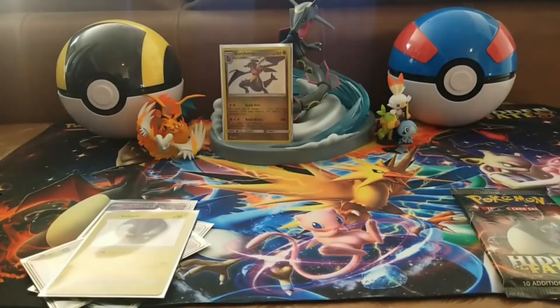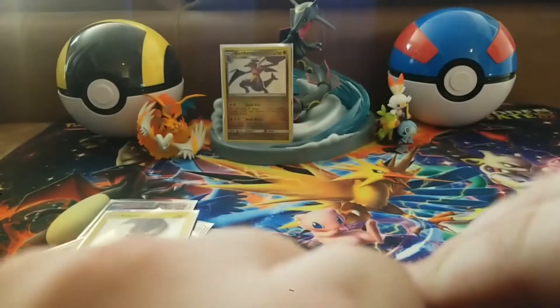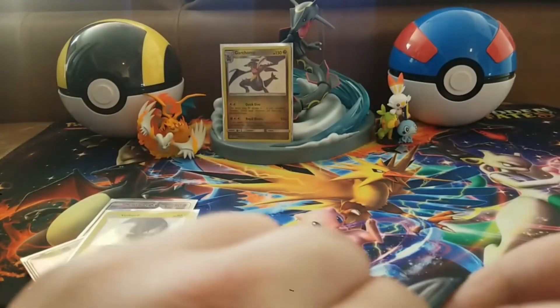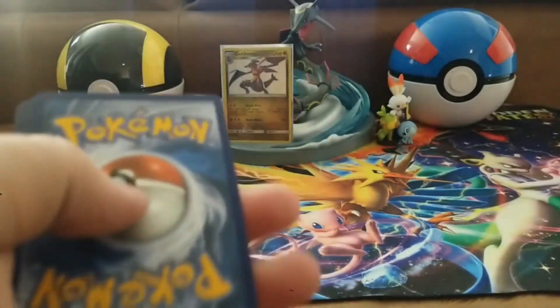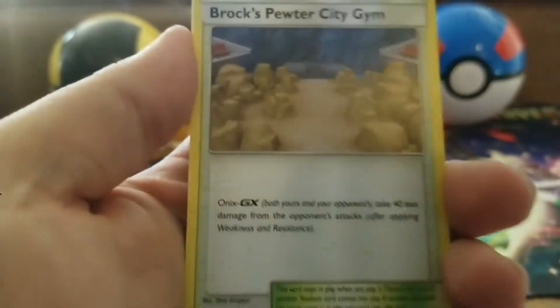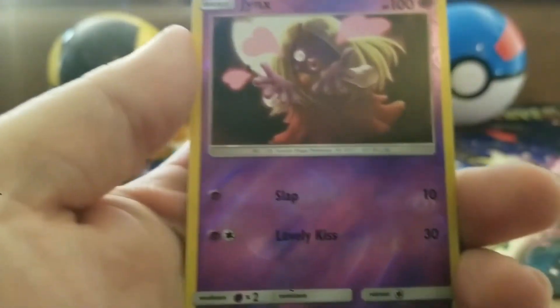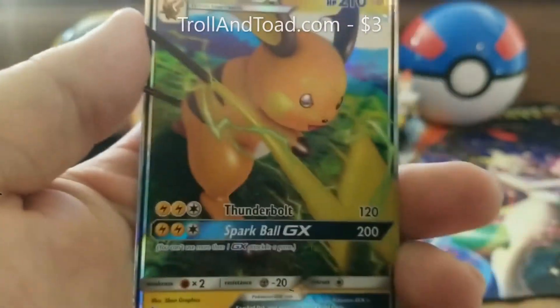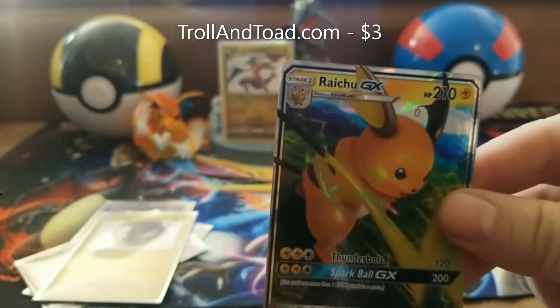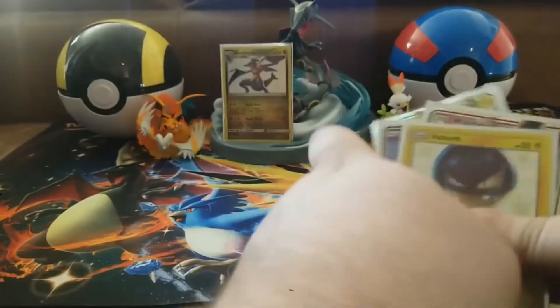I'll sleeve up that shiny Voltorb. We have one final Hidden Fates pack — lucky pack number three, can you bring us good fortune? Final pack: dark energy, Twerking Misty, Brock's Gym, Giovanni's Exile, Paris, Cubone, Voltorb, Geodude, Eevee, a Jynx reverse holo — and a Raichu GX! Wow, I have gotten a lot of GX's out of this, but it's not what you want Hidden Fates for.